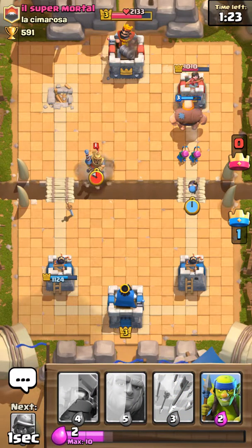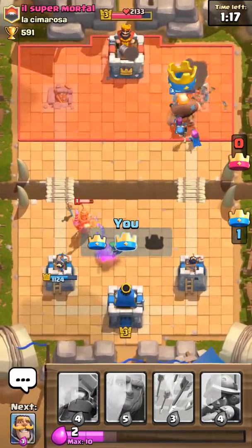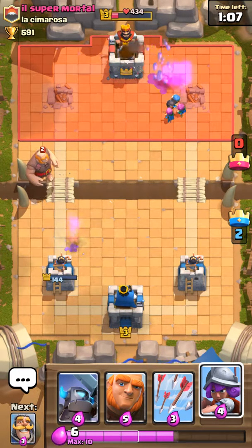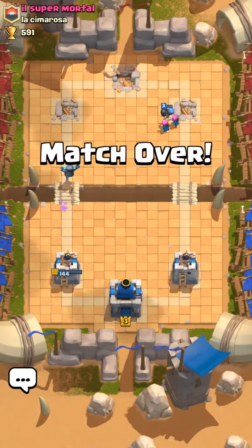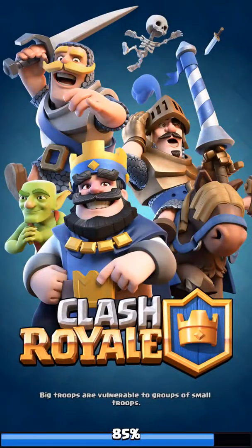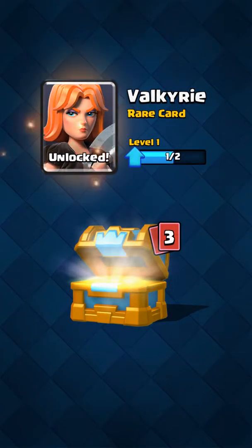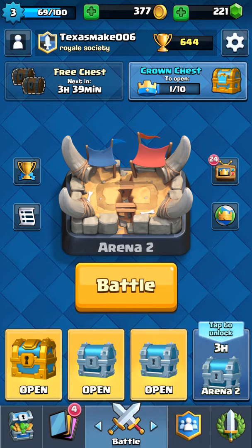I'm dropping a bomber to take care of anything on the ground. Here comes that Prince — easy counter. The spear gobs make him take three of them out individually, he'll get some damage off. But look at that damage going at his crown tower. His giant comes again but nope — three crown it is. You pretty much have to recognize the fundamentals: tank and then supporting troops in the back. Crown chest is complete.